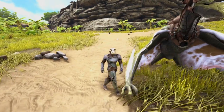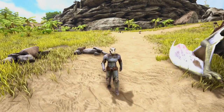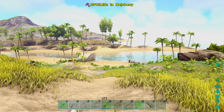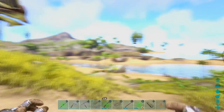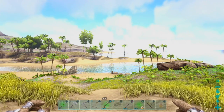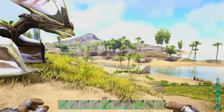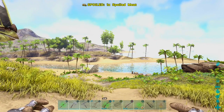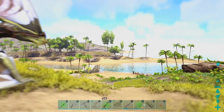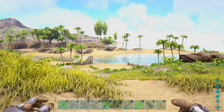Hey, what is up guys, this is cams25, welcome back to another Ark Survival Evolved video. We are back on the island map and I'm gonna be showing you some cool stuff. We're gonna find out what to do with the giant bee's honey. First of all, you have to tame a bee, and if you want to know how to do that I will leave a link in the description below so you guys can check that out, and also how to get honey.